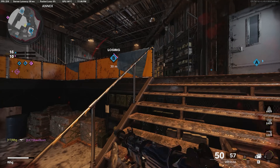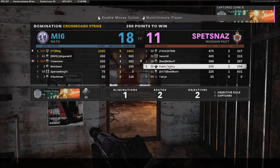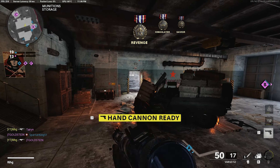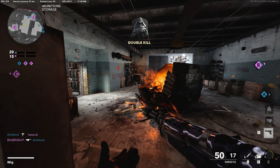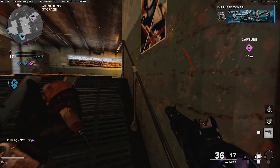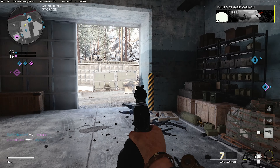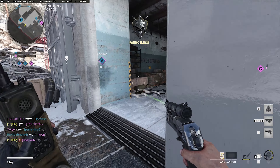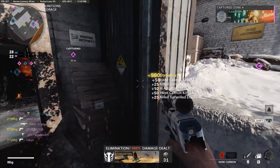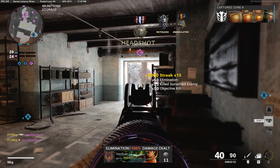We're back here with the Vargo 52 this time on Crossroads. Let's see if I can get a gameplay here — this guy's mic needs to get muted. Is my aim just off? My aim is just off, okay. This gun is pretty good though. I'm going to try to get a nuke here for you guys. Hopefully I can succeed.